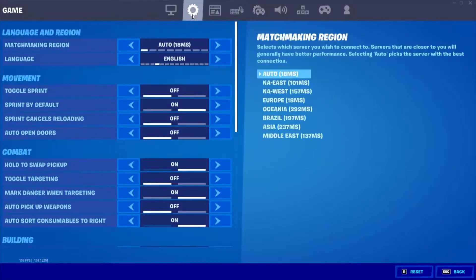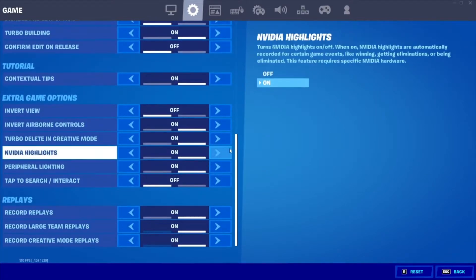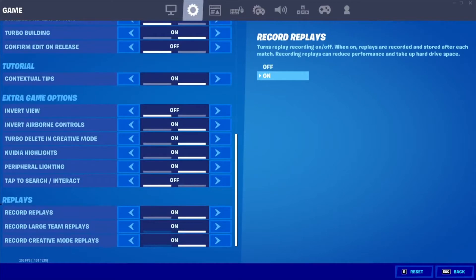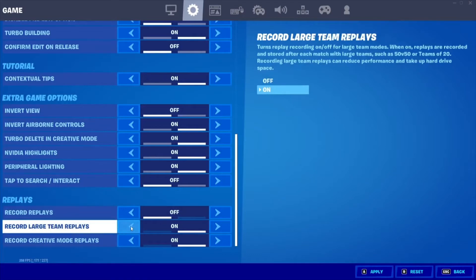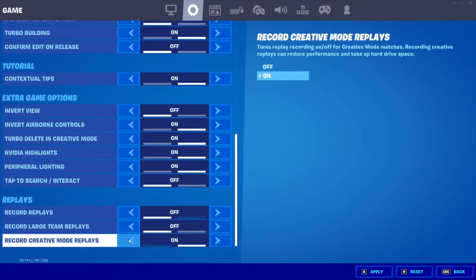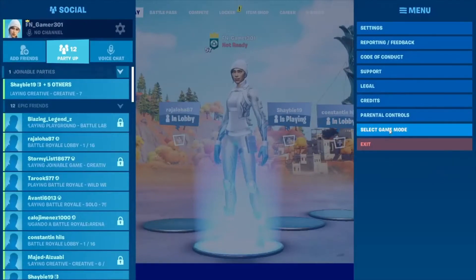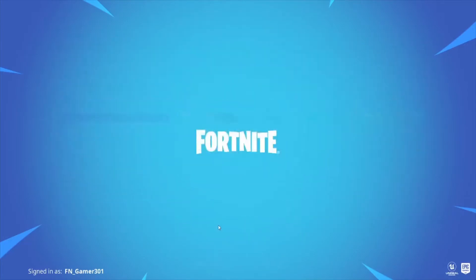Then go back to settings for the final time. Last step: go to Settings, scroll all the way down to Replays. Press the gear and go all the way to the bottom of the list. Record Replays — turn off. Record Large Team Replays — turn it off. Record Creative Mode Replays — turn it off. That's the final step. Now select game mode again — this is the final time to do it. Do it again and then it should be ready.